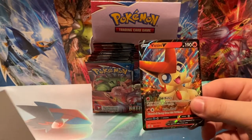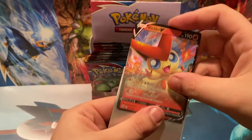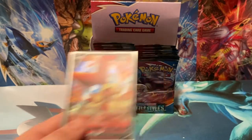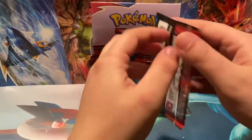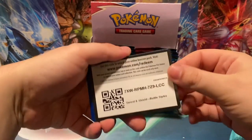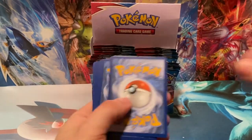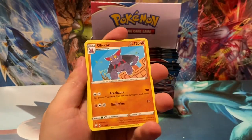We have a Marowak Reverse Holo and a Victini V right there — that's what you like to see! Good old Victini V — I believe we've already pulled a Victini V, but still a nice card to get. We've still yet to pull our secret rare — we've pulled three ultra rares so far. I believe it's one per box, you get a secret rare guaranteed.